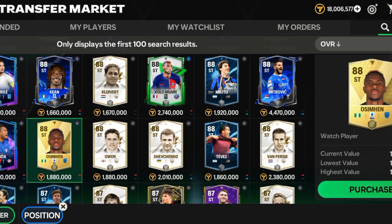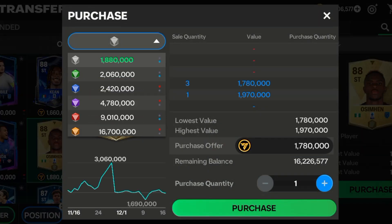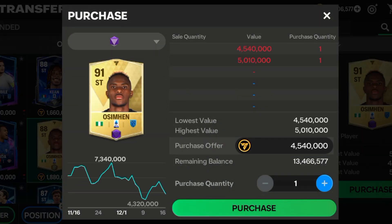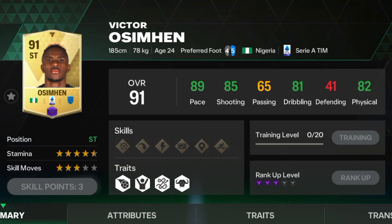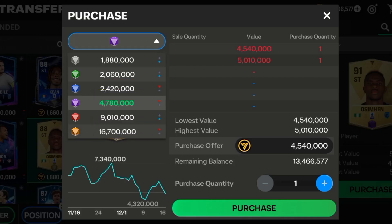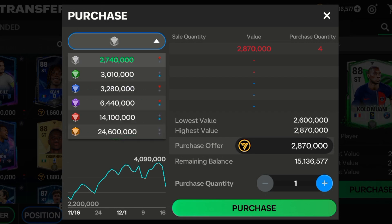For the 5 million category, I recommend Osimhen and also Colwill. For Osimhen, go ahead and get the violet version of him — it's just 4.5 million, really affordable. As you can see, his stats are really good: 89 pace, 85 shooting, 81 dribbling, and 82 physicals. If you get the violet version of him, he'll be a beast.